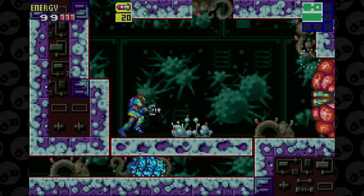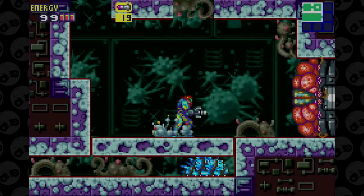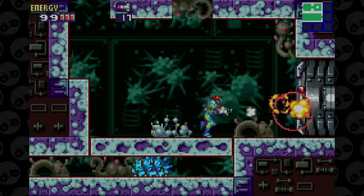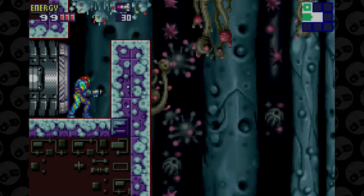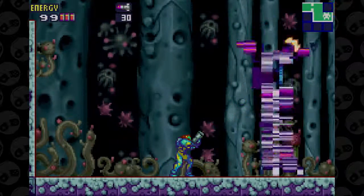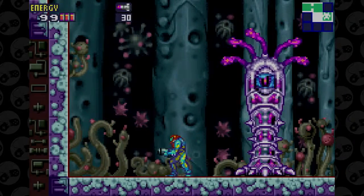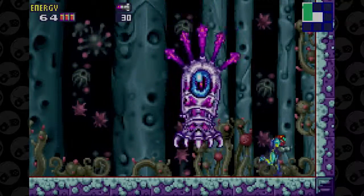Oh wait, I misspoke — I thought this was the part where we encountered the SA-X. You're on the edge of your seat about that because it's horrifying, but it's pixels, man. Scary pixels. It's a boss — what is this? This looks like a set from Nausicaä of the Valley of the Wind. What the hell? It looks like a plankton, right? Whoa.